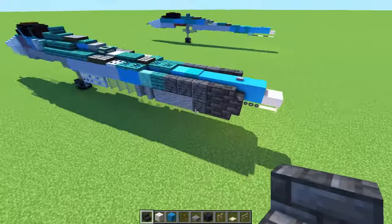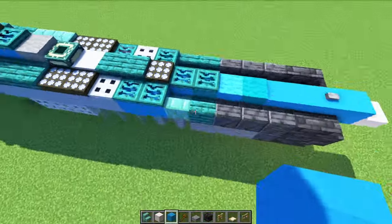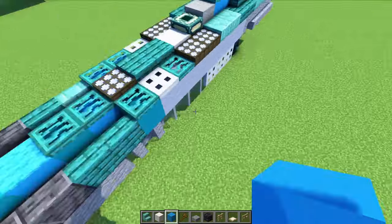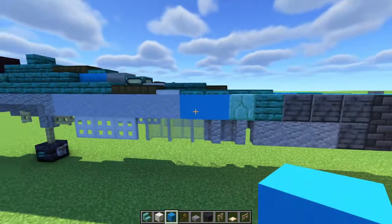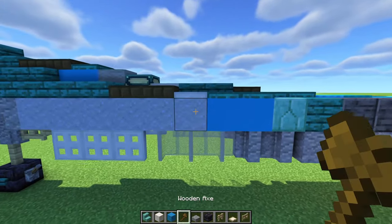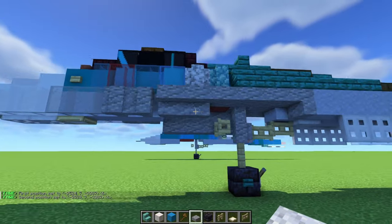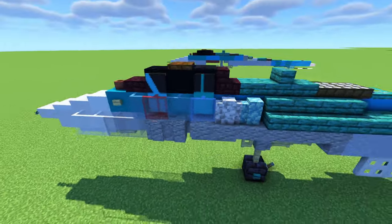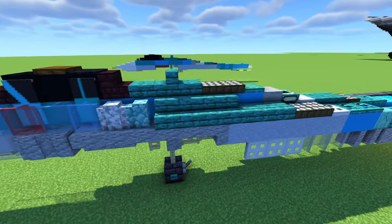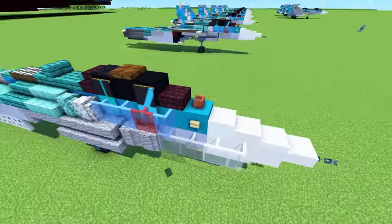The other side is going to be similar, but slightly different. This is going to be prismarine brick stairs instead of warped. This side part is a little bit different as well — it's going to be two light blue concretes, and this clay is going to be six blocks long. Just build it like this on the other side. There is also a birch button in the front — if you forgot that, just add that.